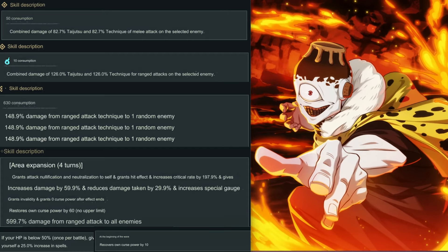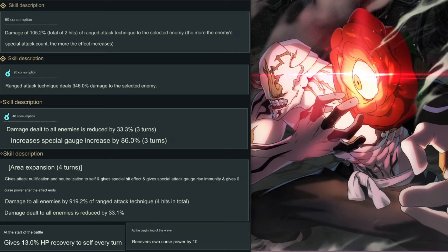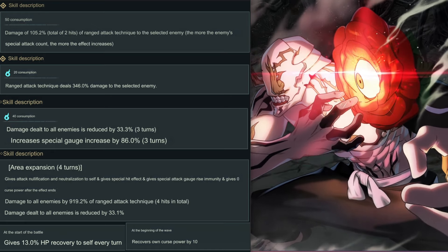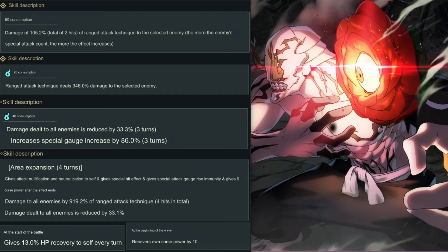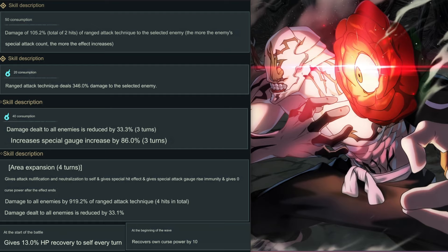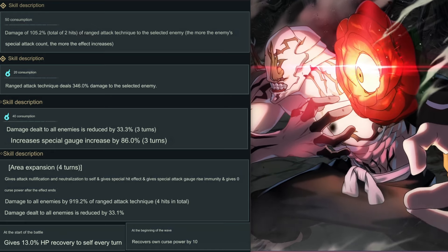Now on to Hanmei. Skill 1 is zero consumption, dealing 105.2% total of two hits as a range attack technique to a selected enemy. The more special attack count the enemy has, the more the effect increases. Hanmei's first skill is not too shabby, and there's a reason why Hanmei is the better pick than Jogo — this is just my opinion.